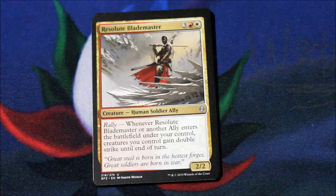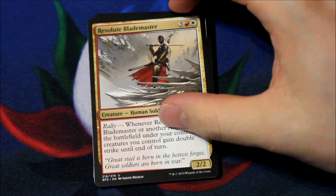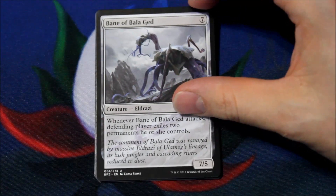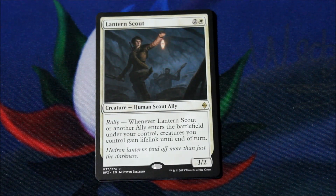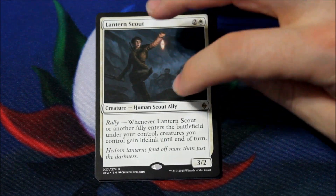And the next should be an uncommon — yep. Resolute Blademaster, Bane of Galagad, Crumble to Dust, and our rare. It's a Lantern Scout — a 3/2 for two of anything and a white, and it has rally, so when it enters the battlefield, or an ally does, creatures you control gain lifelink until end of turn.